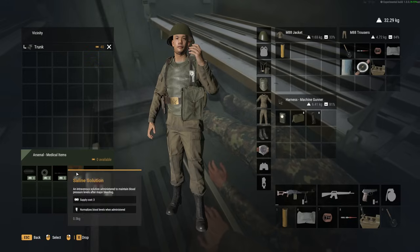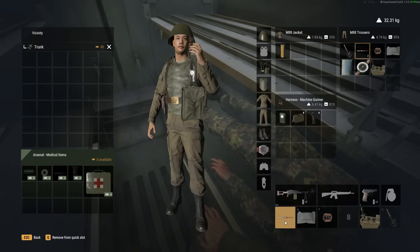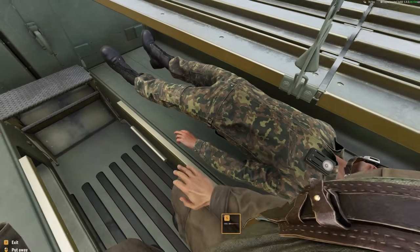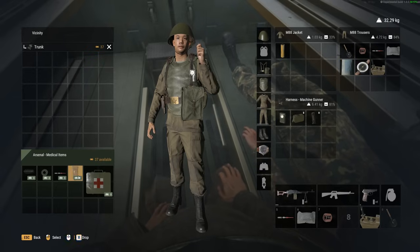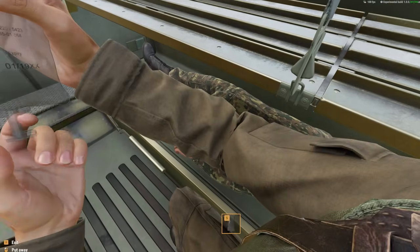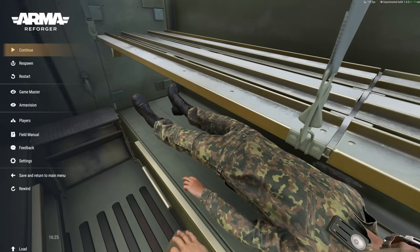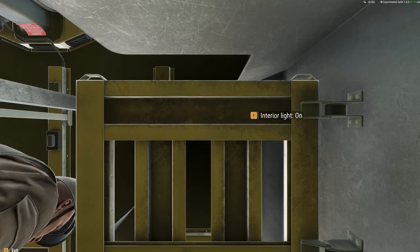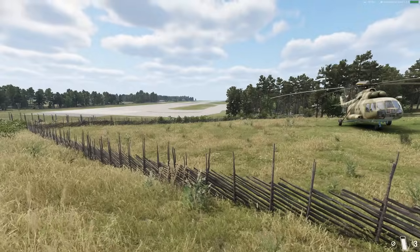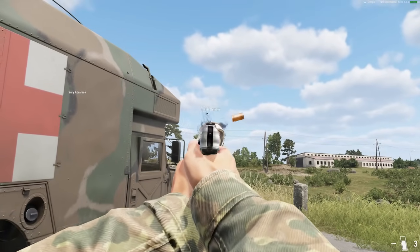When you get in or out of the ambulance you'll have an actual animation. In here we can bandage the patient and get new items such as tourniquets, morphine injectors, or saline solutions. We can inject him with morphine to make him feel better, and we can also give him the saline bag. I'm not an expert on the medical setting, but the reason I wanted to show that is because now if we change to this guy - our helicopter crew - we can hop out because we're now conscious. You'll see we actually have a saline bag on our arm, which is really cool.